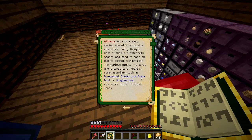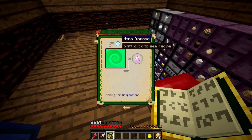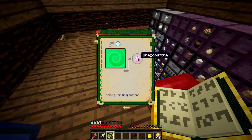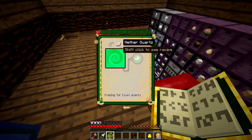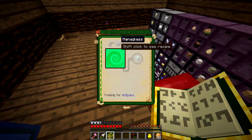We've got dream wood, elementium, pixie dust, and dragon stone. Living wood will give us dream wood. We can trade two mana steel for one elementium. Mana pearls for pixie dust, and diamonds for dragon stone. We can also trade nether quartz for elven quartz, and mana glass for elf glass.